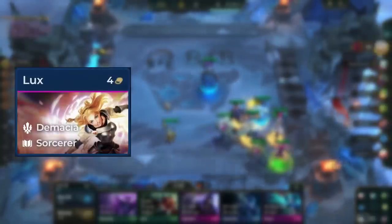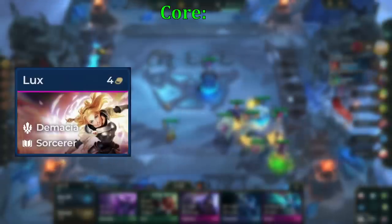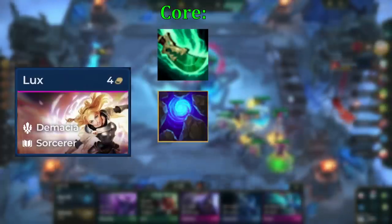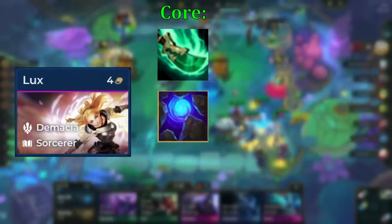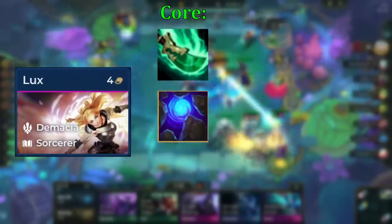Lux is our main carry, so we prioritize making items for her first. She has one core item, and that is a mana-generating item, which is either Seraph's or Blue Buff — both are equally strong. This is to make sure she can cast more often and deal more damage. Her mana pool is low and her attack speed is low, resulting in not enough damage without a mana-generating item.